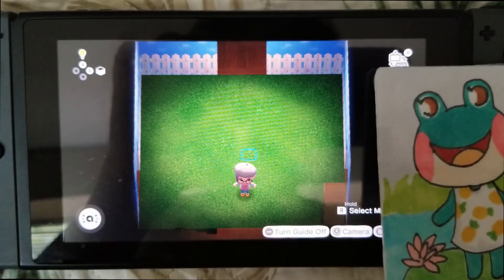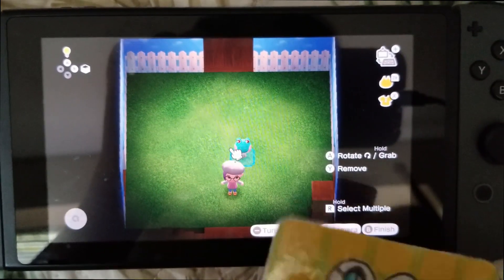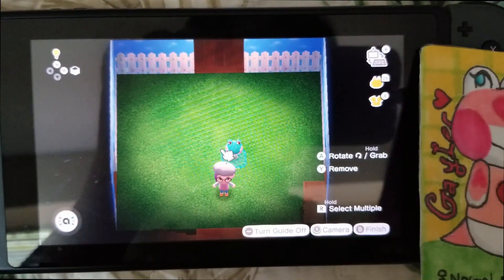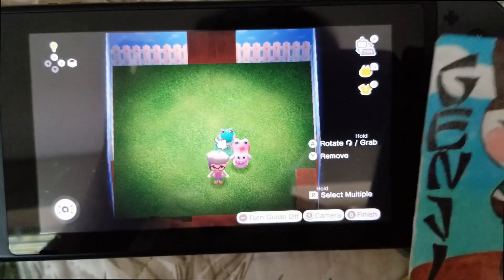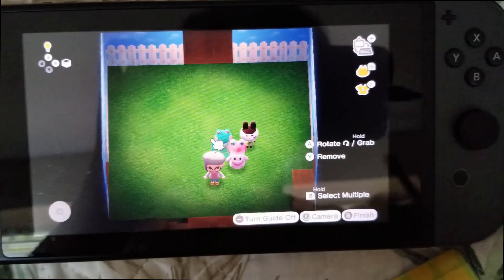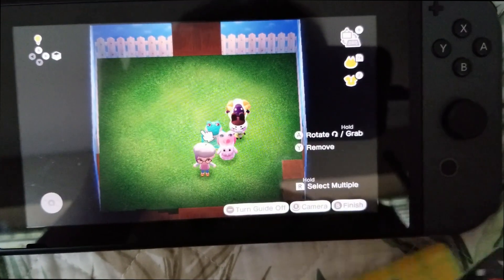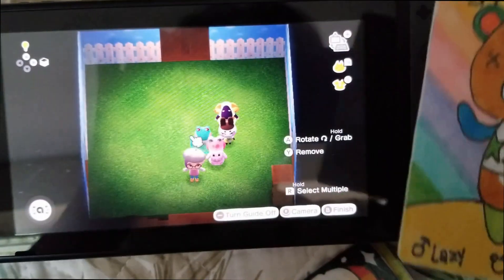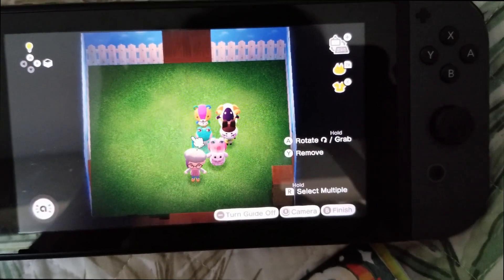Here I'm going to show you them in action. Here's Lily's card — if I hold it up to my Switch, you'll see she pops right in. This is on Harv's Island. Here's Gale, and there she is. The other thing is if you scan these amiibo cards into Harv's Island, he will make it so you can purchase a poster of these villagers from the Nook shop, so you're able to get these posters in your home. And that's basically it. If you have any questions, leave them in the comments below and have a great day. Bye-bye.